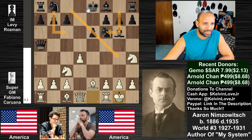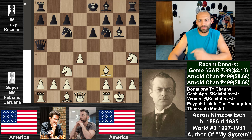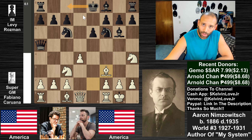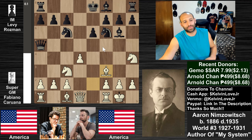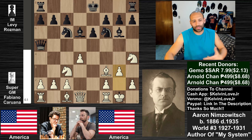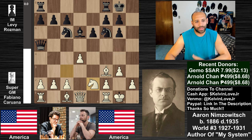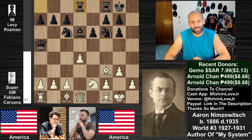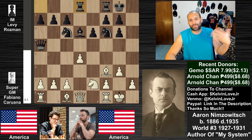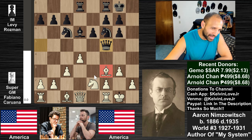We have some long castle pressure. For those who've played e4 against the Scandinavian, sometimes black just develops all their pieces, castles queenside, and you have an insane amount of pressure on the d4 pawn with the rook barreling down. If you're not developing correctly, you can get into trouble. That's why we see Fabi play bishop to f3 - basically saying 'you can castle queenside all you want but I'll take your knight and mess up your structure.' We see bishop to d6, g3 - which is relevant later - castles by black, knight takes g6, pawn takes g6, knight to e2, and rook to d8.